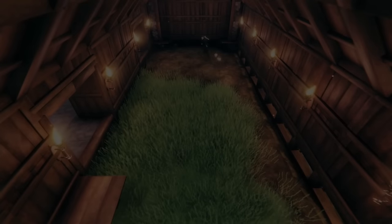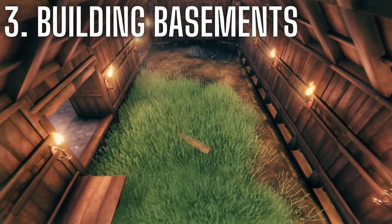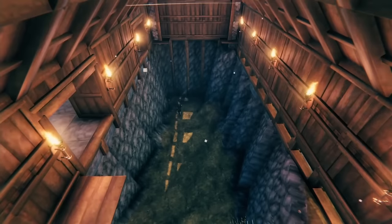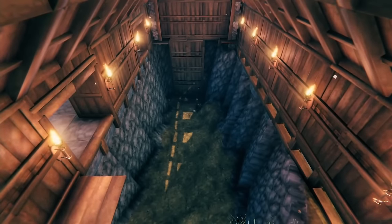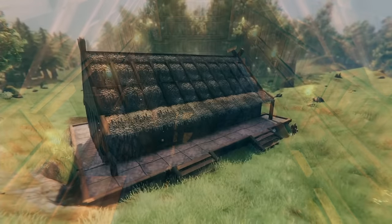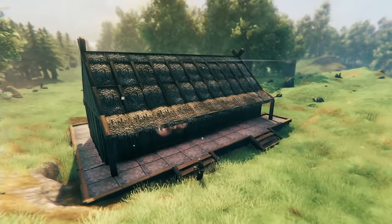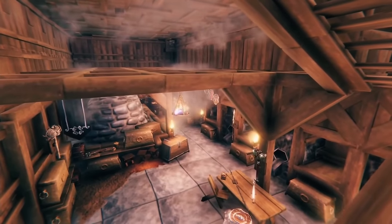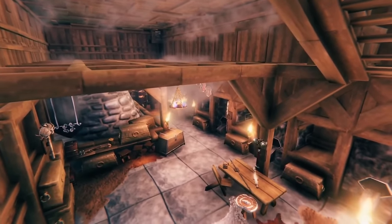Tip number three: if you want to build a basement or an underground area for your house, do it last. Finish the structure of your house then dig an area just slightly smaller than the building layout to create a basement. The idea is that the house will hide the massive hole underneath. It would be a really cool feature if we could eventually create terrain similar to Seven Days to Die, but currently at this stage we can't.